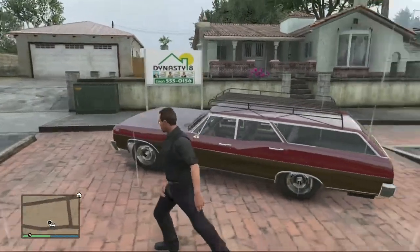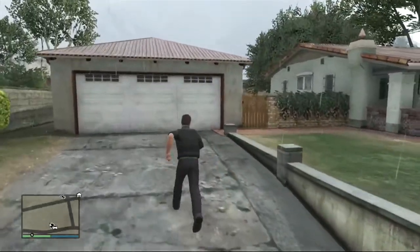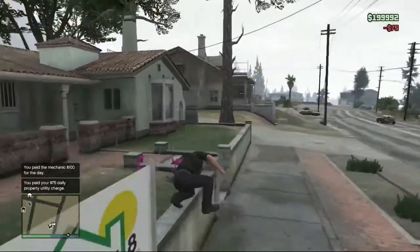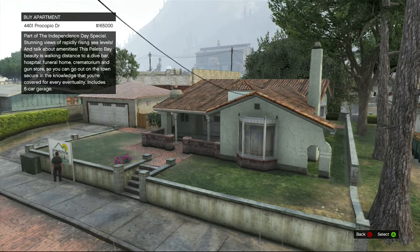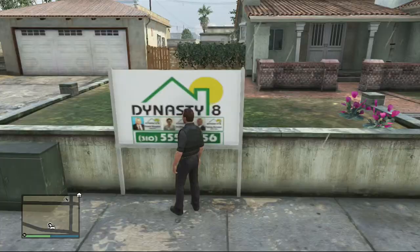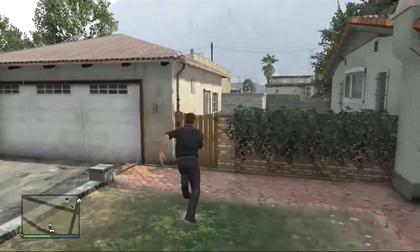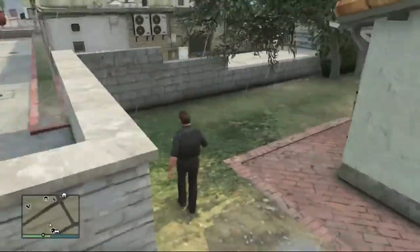Your six-car garage is right here. The house is priced at $165,000. The description reads: 'Stunning views of rapidly rising sea levels. Talk about amenities — this Palito Bay beauty is walking distance to a dive bar, hospital, funeral home, crematorium, and gun store, so you can go out of town secure in the knowledge that you're covered for every eventuality. Includes a six-car garage.' You can buzz into your garage using that control panel. Here's the six-car garage — looks like it's fenced in, but no pool which is kind of surprising.